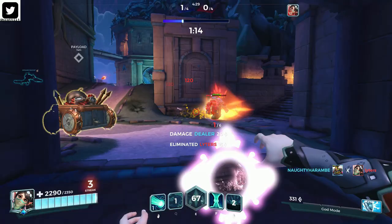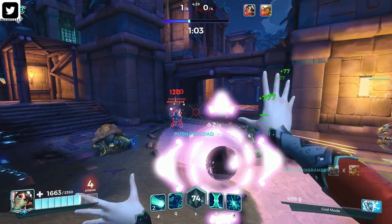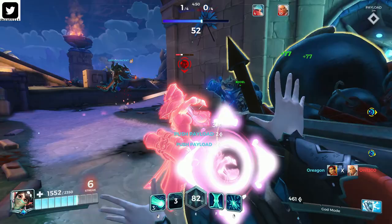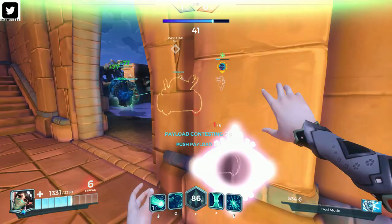Shatter damage can really stack up when enemies are clumped up together, and it's also quite effective when going up against another Ying — especially if she hasn't increased the health on her Illusions. Relatively inexperienced Yings will not pay attention to the life of their Illusions and knowing when to use Shatter. If the opposing Ying has all of her Illusions out, you can quickly destroy them by casting your own. It's just a matter of execution.